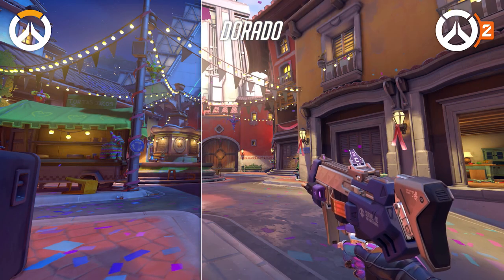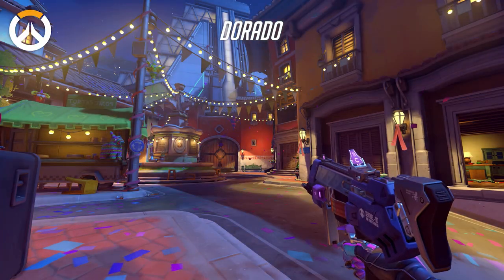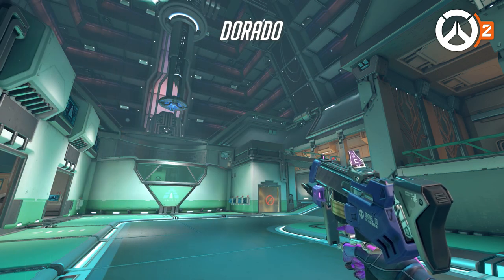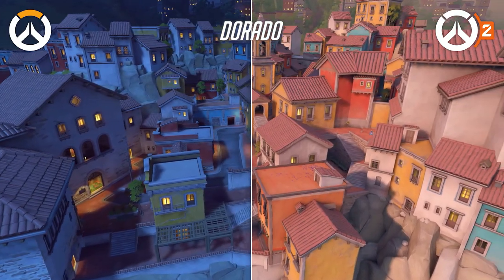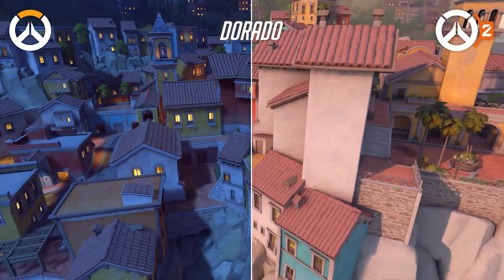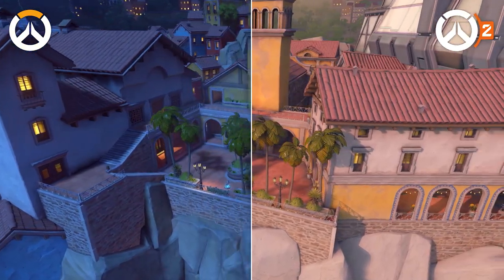Dorado has had a time of day change, leading to the map being brighter and warmer than before. The last point remains mostly unchanged, again highlighting the increased ambient occlusion, giving the lighting a softer look. Although the night version of this map looks nice, the warm lighting blends with the textures nicely, since it's not overpowering enough to erase the art style of the original map.